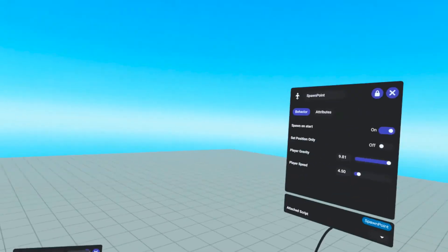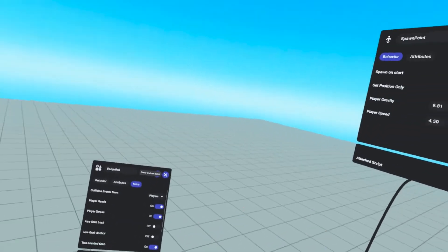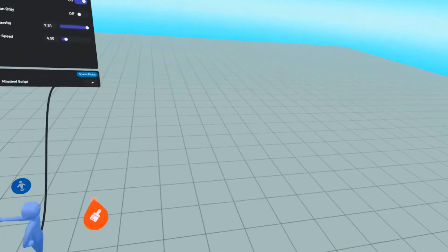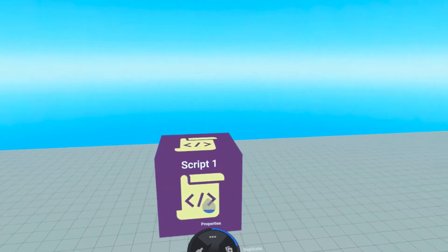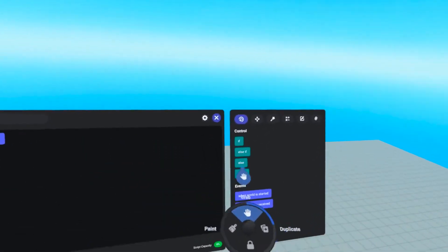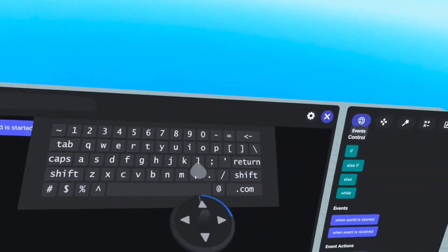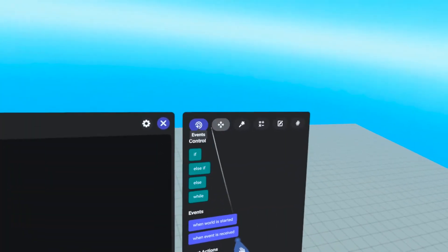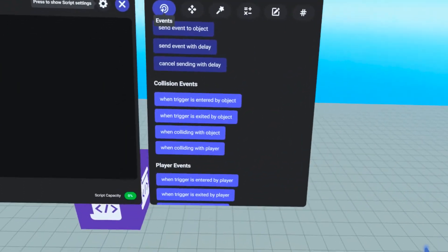Now we have our dodgeball. Ideally, what we want to do is have the dodgeball follow dodgeball rules. The idea is when a player gets hit by the dodgeball — when it collides with a player — we want to then take that player and respawn them at the spawn point, essentially making them out. So to do that, we're going to have to utilize our script. We're going to put our cursor in and press up on the thumbstick to open up a script panel. We're just going to call this the ball script.